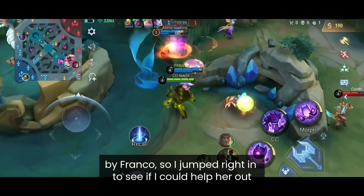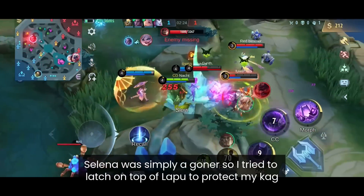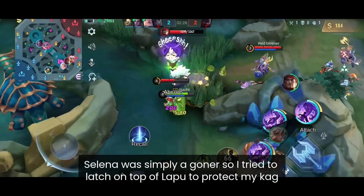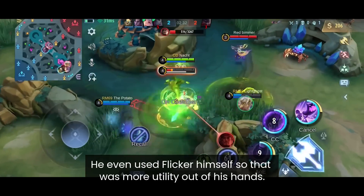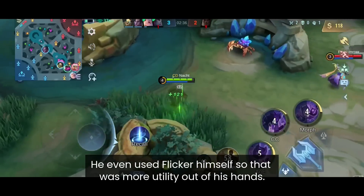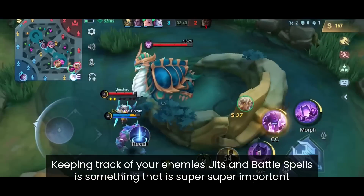Another good stun by Selena, but since she was hooked by Franco, I jumped in to see if I could help. Selena was essentially gone, so I tried to land on top of Lapu to protect my Kagura and possibly get a kill — which we did. He even used Flicker himself, so this drained more utility from his hands. Keeping track of your enemy's ult and battle spells is super important.